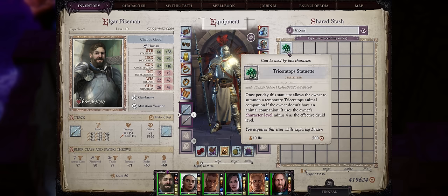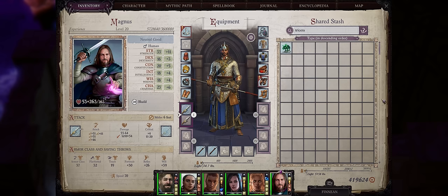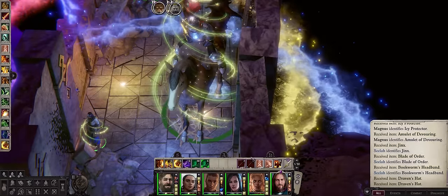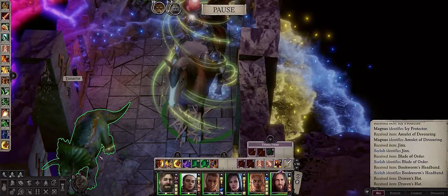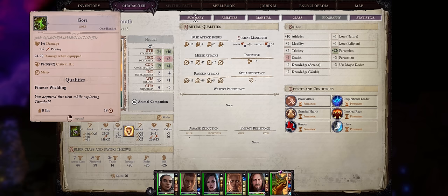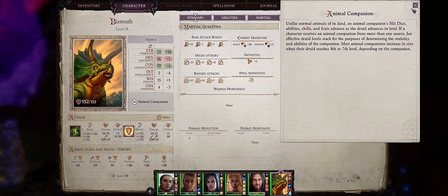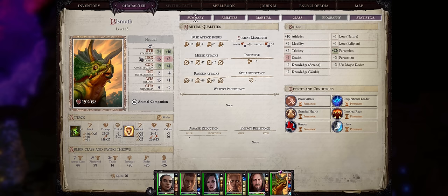For the last great chapter 2 item we have the Triceratops Statuette, found at the end of chapter 2 during the Drezen Siege. This is essentially the easiest way of giving your character an animal companion for free — assuming you warrant a class that has one. You just equip it on a quick slot, then activate the item, and there we go — we now have Bismuth, the friendly Triceratops, as our pet. It has low stats here because it's completely unbuffed, but it can become quite decent with buffs. The Triceratops, just like the dog, the wolf, and the boar, automatically trips enemies on its gore attacks — great for crowd control. The only major limitation is it will scale at your character's level minus 4, but if you are a Legend it will eventually become level 20. And yes, you can mount Bismuth too.